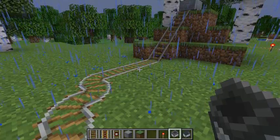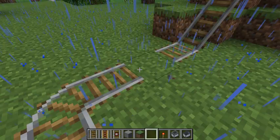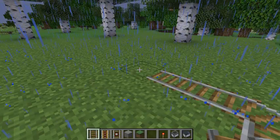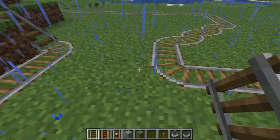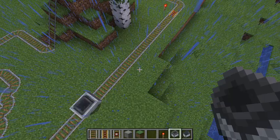This is the beauty of Minecraft railroads as opposed to model railroads — we can change it at the drop of a hat. So we're just going to go ahead and make a little loop here, go around, and come back. Let's put our hopper back on it, bump it, and off it goes. Now let's see — we don't have enough energy to make it around.